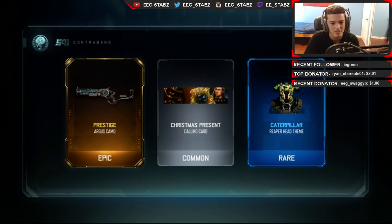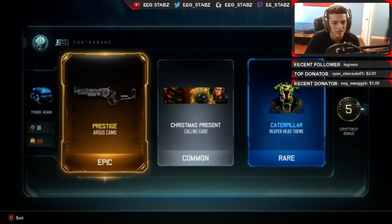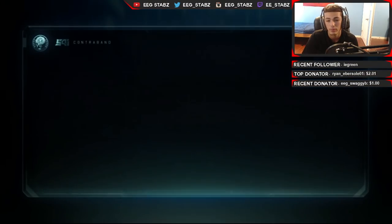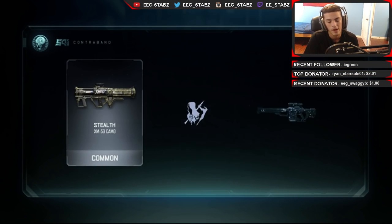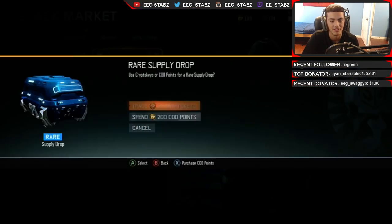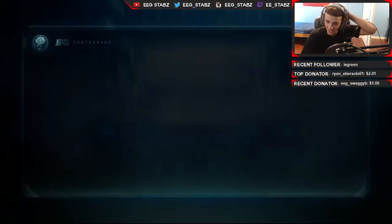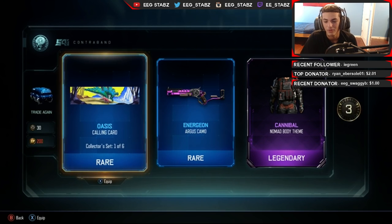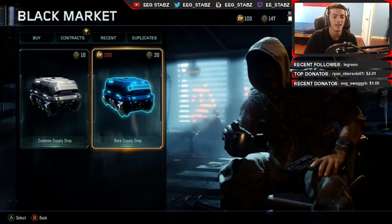Yellow prestige - what is that? Prestige Argus? I've never even seen that camo before. It looks like it might be flickering, or my eyes are completely tripping right now, but that looks pretty cool. Christmas camos - I think I already had the Caterpillar for the Reaper. How do I go from having good supply drops to stuff like this? Oasis calling card, Energon on the Argus. Cannibal on the Nomad - I think I'm doing the Nomad right now so that looks pretty good. Energon again - I'm literally getting this on every single gun.